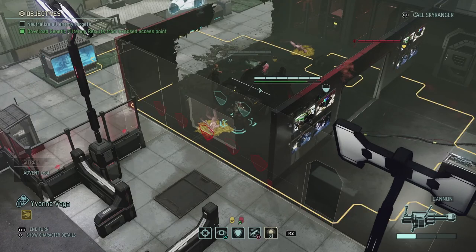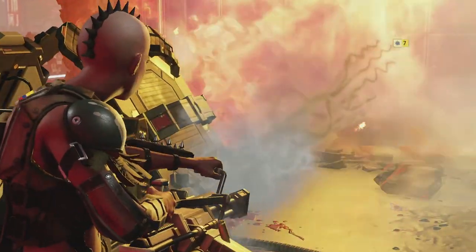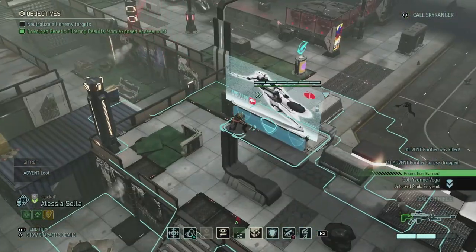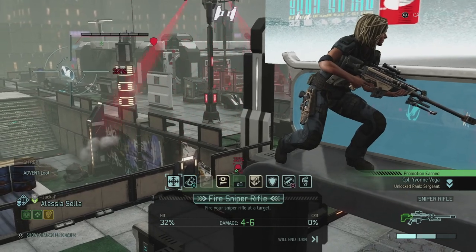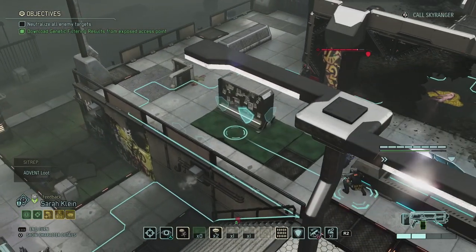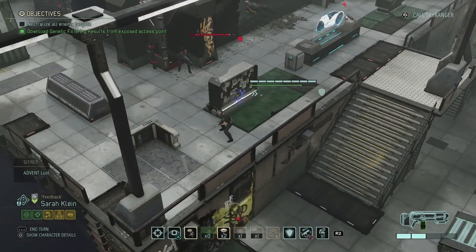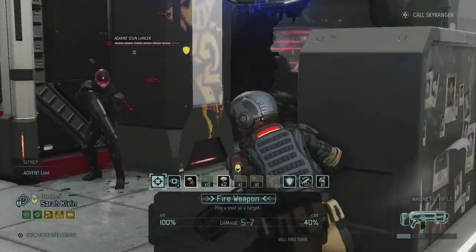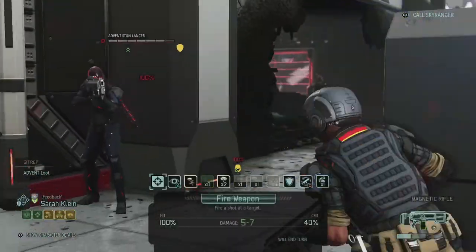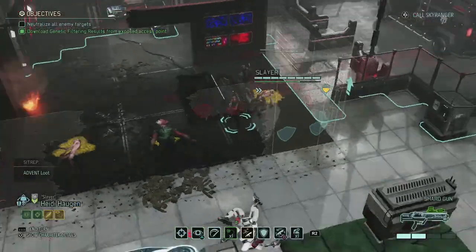So let's start with putting Yvonne in a flanking position and firing away at the Advent Purifier. This is not guaranteed to kill, but it is guaranteed to blow stuff up. Wow, that one's gone, and Yvonne goes to Sergeant. Now we have a sniper rifle shot at the Advent Stun Lancer but it's really really bad. We can however put Sarah in a nice flanking position. I think this should count as flanking, so there we go. Now we can fire at the stun lancer — that's going to kill him. So that's a 100% shot with at least five damage.